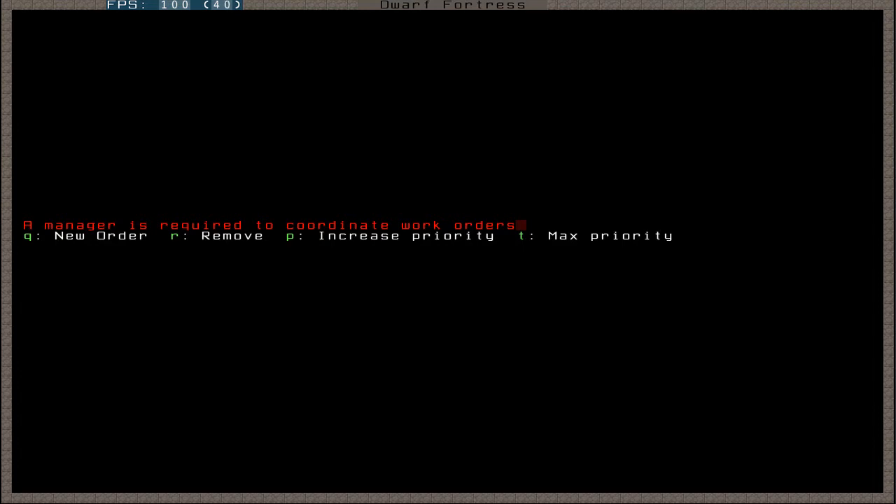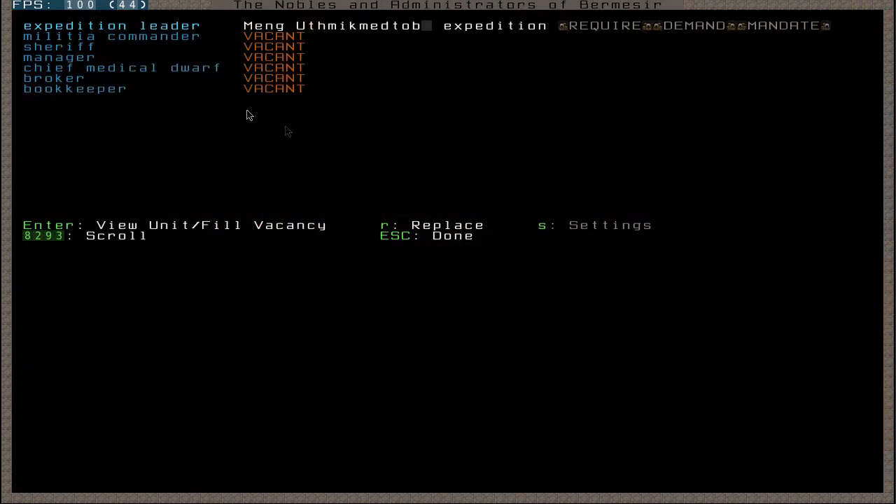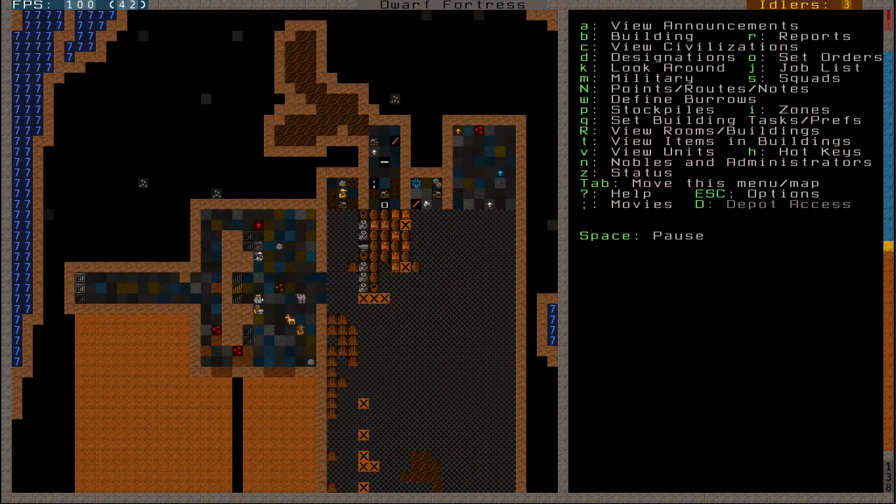Nobles require big, nice rooms with certain things. They also have mandates put out, so it's something you don't want to really worry about too much - stray away from that. But before your first caravan comes, it's very important to prepare a noble. The sheriff is something kind of unimportant - they deal with the law. In the Z status menu you'll have a new part called justice. Say for example a dwarf has a tantrum - he'll flip a table, maybe punch somebody, he'll be arrested or could be killed, depending on how bad his law-breaking is. If he killed a child, he would be beaten to death by the hammer dwarf. That's just how Dwarf Fortress goes.